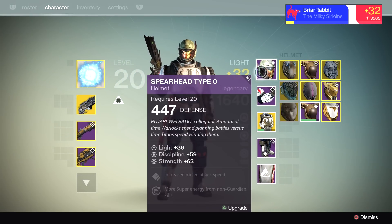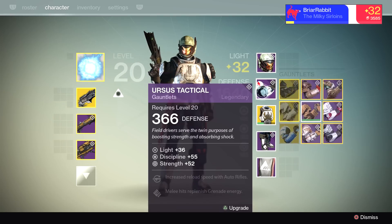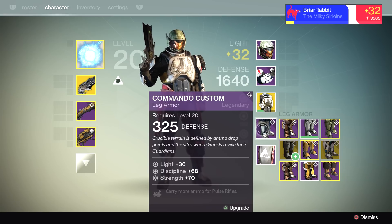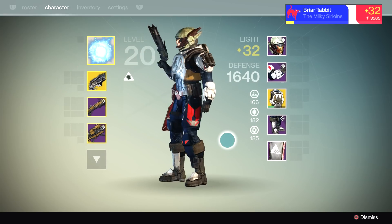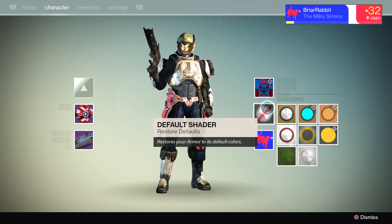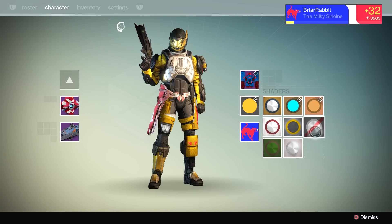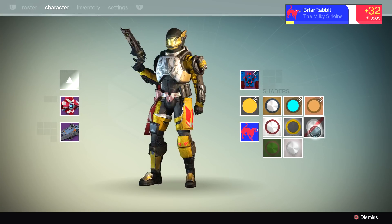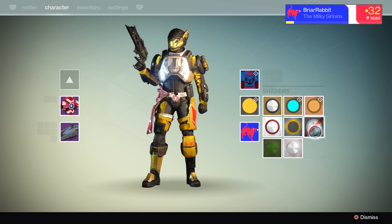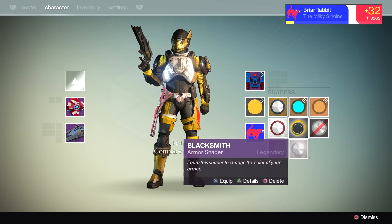Got increased melee attack speed and more super energy from non-Guardian kills — not a great helmet. Increased reload speed with auto rifles, probably gonna get rid of that one. And more ammo from pulse rifles, so I don't think I'm gonna keep any of them. But that helmet does look cool as hell — let's check it out with a couple of shaders. Aru's Passage — oh that looks badass, that is a super cool looking helmet!